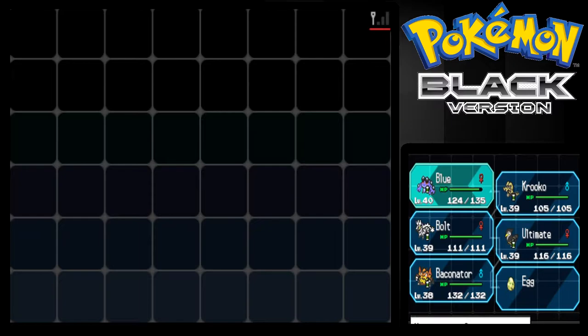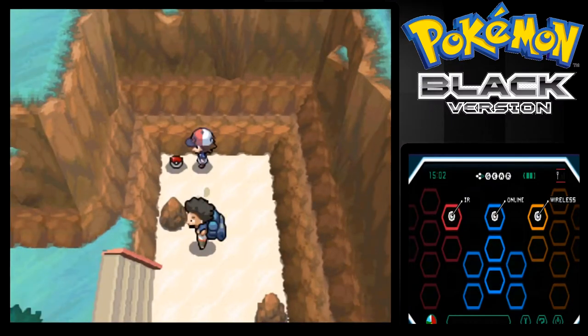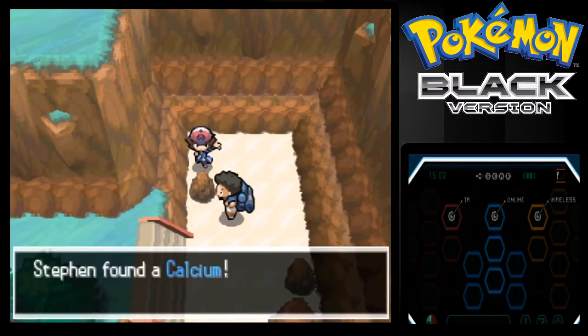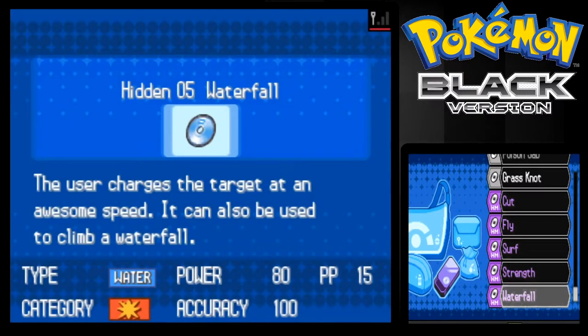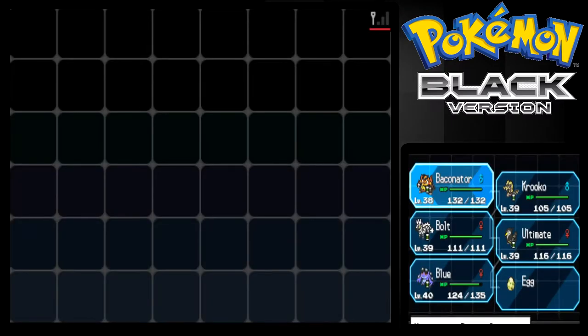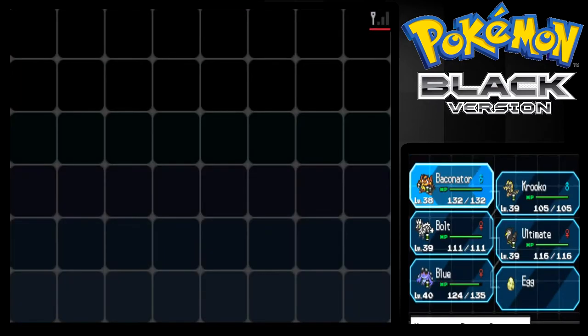Green's in the PC right now at level 37, I believe. I guess we're just making do. There's a Dragon Scale, which is an evolutionary item. There's a Calcium. Let's get that Calcium - Carbos is like cool, special attack. Let's give that to Baconator. For Carbos we're gonna raise the speed stat.